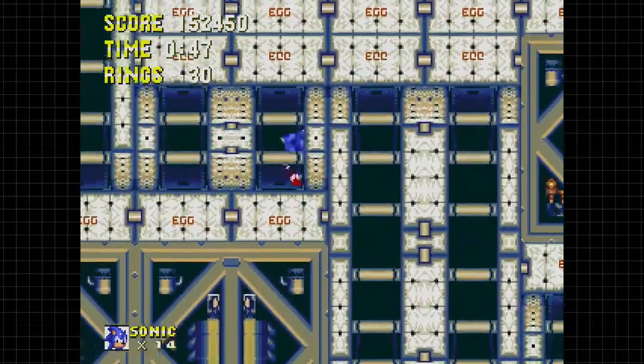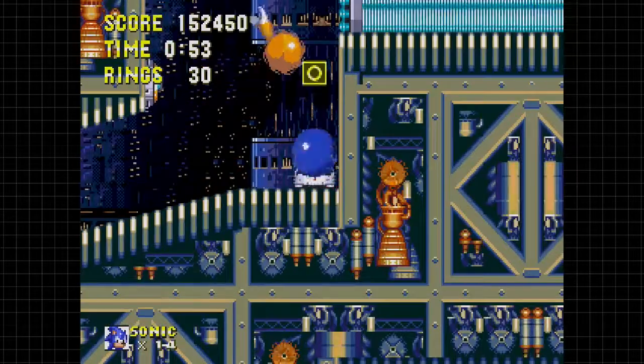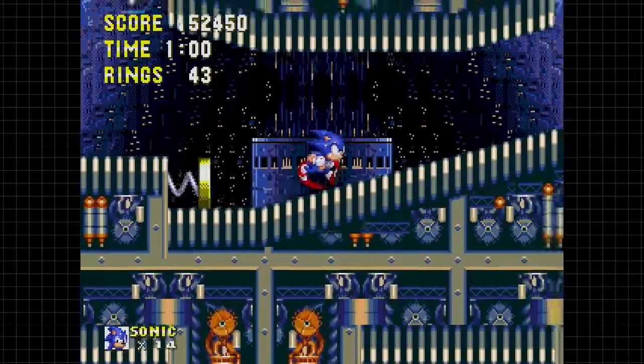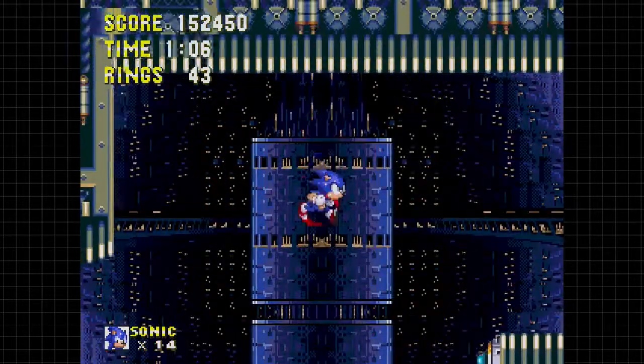There are those elevators that'll take you upwards whenever you jump on them. The treadmill will go in a different direction because it has a treadmill on it - that's how Eggman gets around. So you'll want to watch out for that. It's very annoying when Tails is playing with you, because he'll just change the direction whenever he lands on it as well.